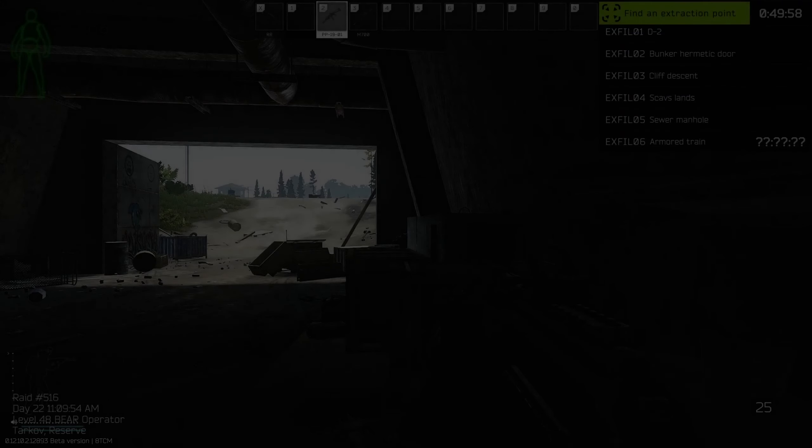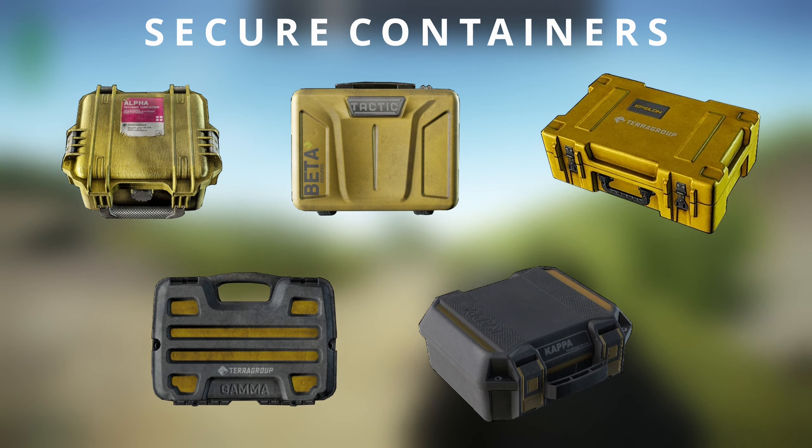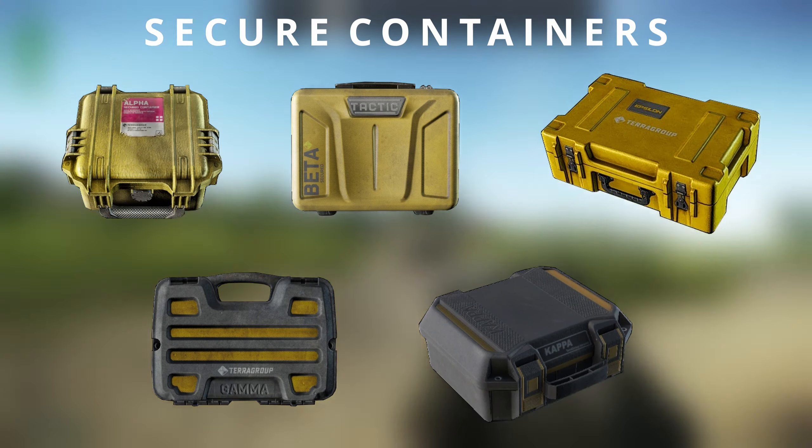In this Escape from Tarkov guide I will have a look into secure containers. I will give you all the answers about how to get those bad boys and what to put inside them. Let's start with options we have at our disposal. Right now there are 5 secure containers in game: Alpha, Beta, Epsilon, Gamma, and Kappa. There is also Omicron around the corner but we don't really know much about it, so there is no point going into speculation.